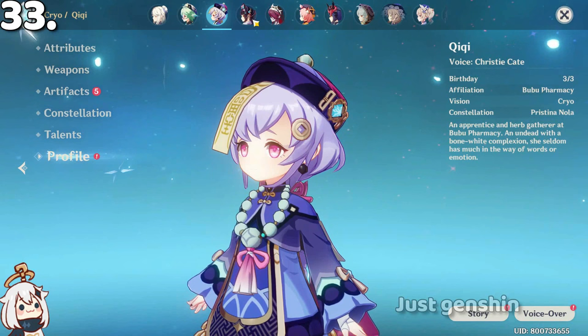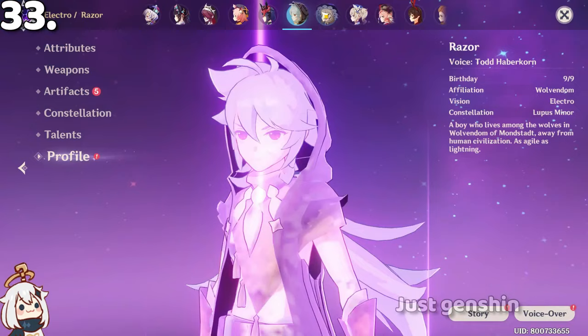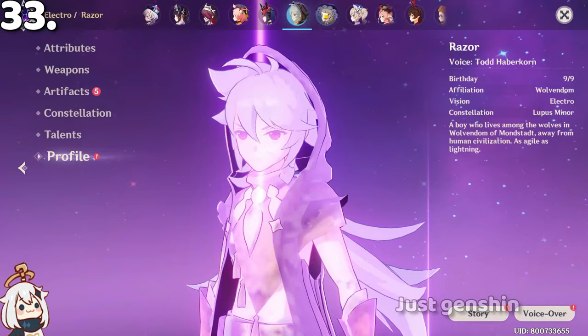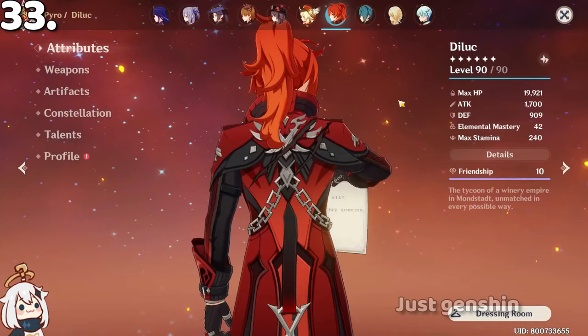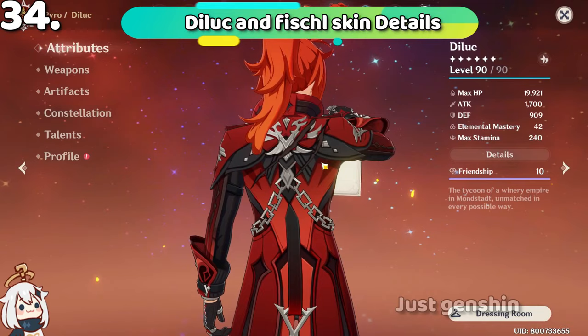Klee's birthday is March 3rd. Kazuha's is 9/9. Aloy's is 4/4. Also in the deluxe skin you can see the sky on the back with a claw mark.